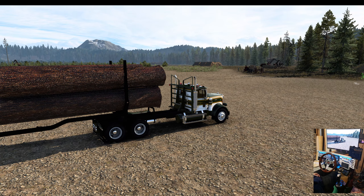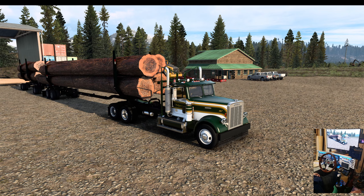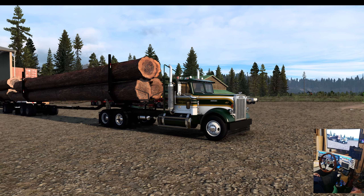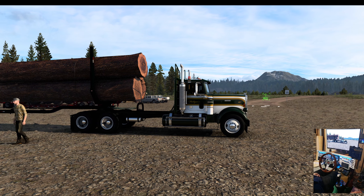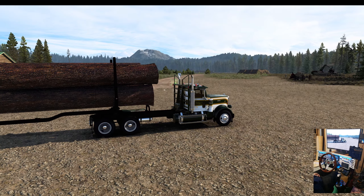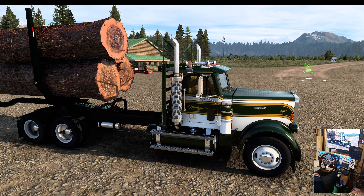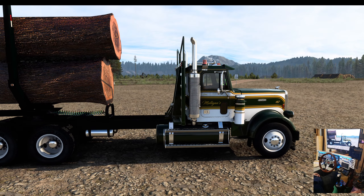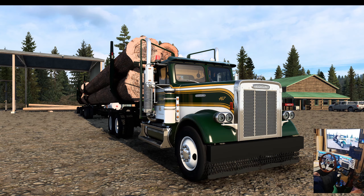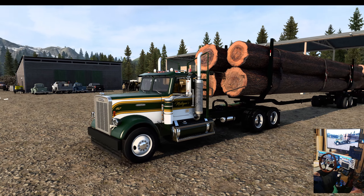We've got the Freight Shaker FLC here from Hatteru, set up heavy duty — the chassis is up a little bit and we've got some 24.5 steelies on for wheels. It looks pretty tough with a nice logging rack painted up, looks the business. The pipes are protected reasonably well by that rack, so it's a nice pipe rack combination, and we've got the chain front bumper on there — another nice off-road touch.